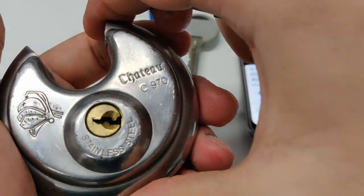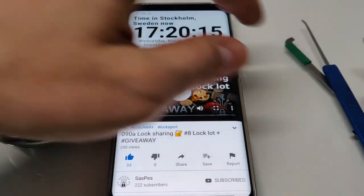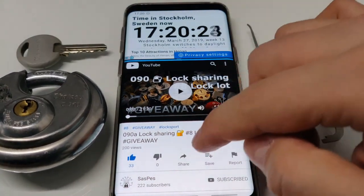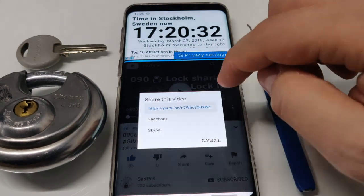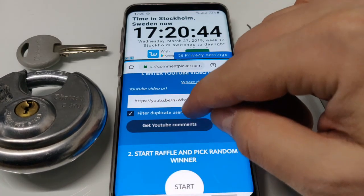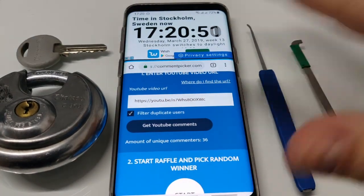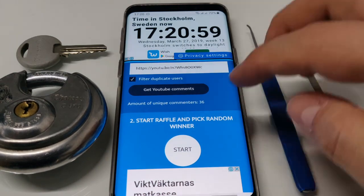This is the Chateau C970 picked! Now the fun part — the drawing. This is my 900th video, so let me copy the link. I think I have it in the second tab — random comment chooser, use the link. The idea was: whoever commented, you picked five of the locks that I'm giving away. 36 unique comments — good luck to all of you, let's start!